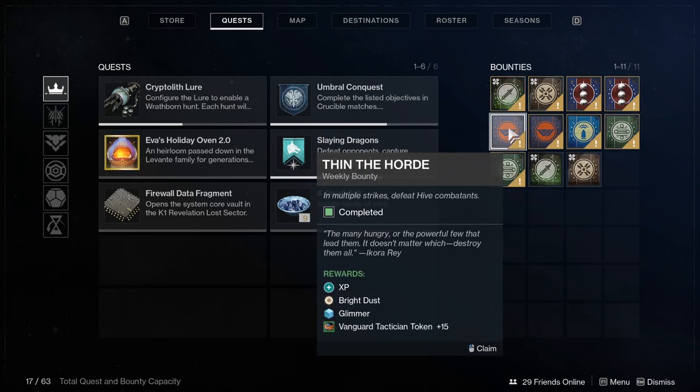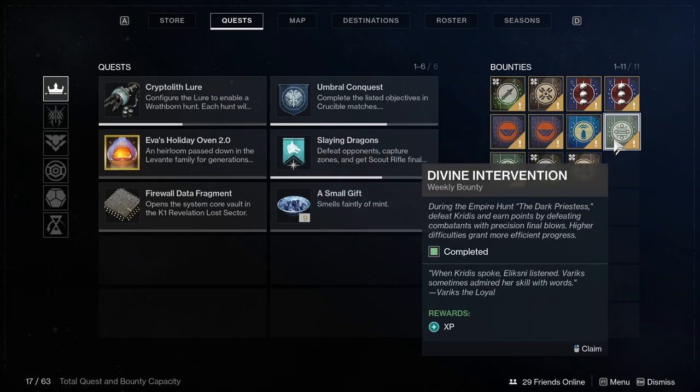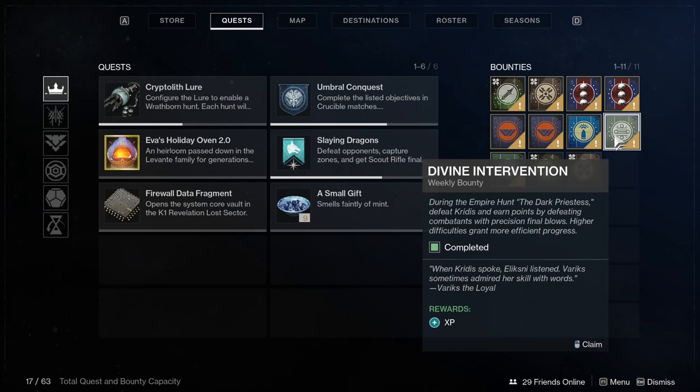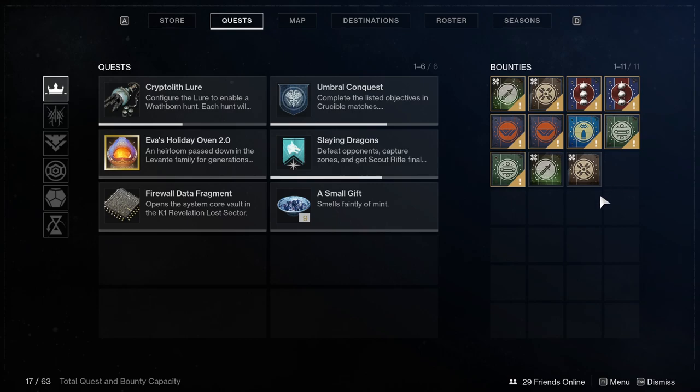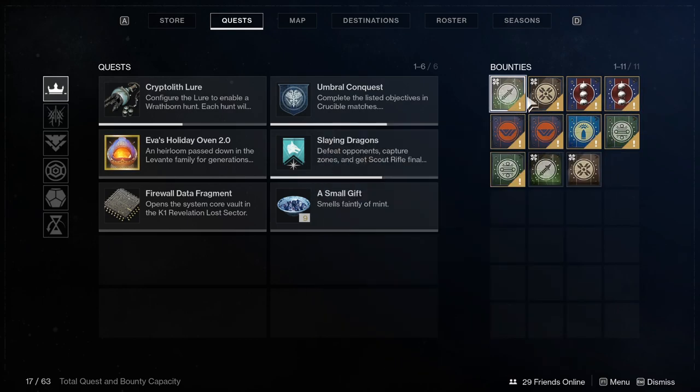Also, Iron Banner is coming this week, and Iron Banner bounties can give pinnacles to players, and those have historically been able to carry into future seasons. So if you're already at 1260 or close enough, you could save your Iron Banner bounties for not only a large amount of XP, but also a pretty good power boost, because those pinnacle drops are going to come in clutch. So yeah, save your bounties.